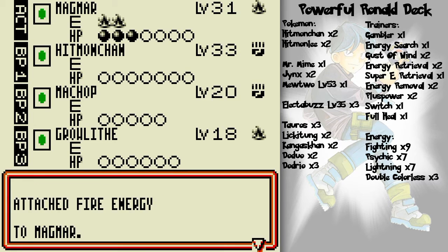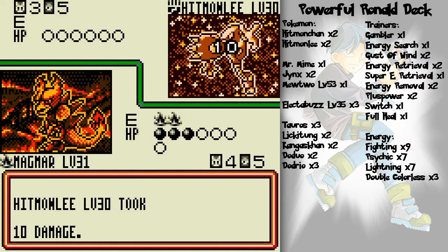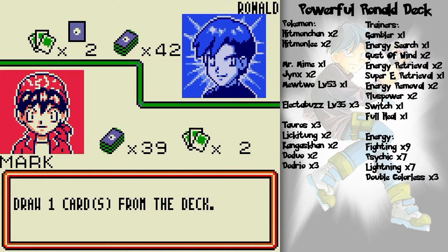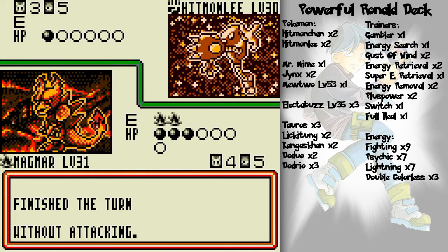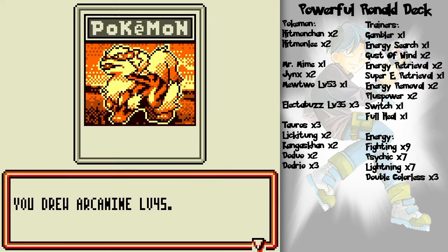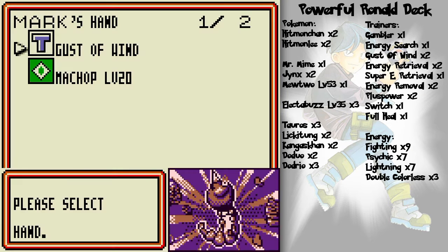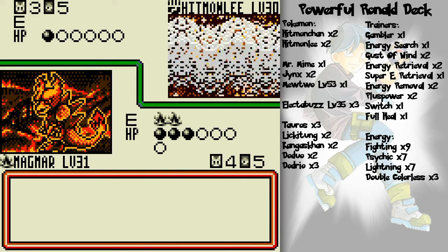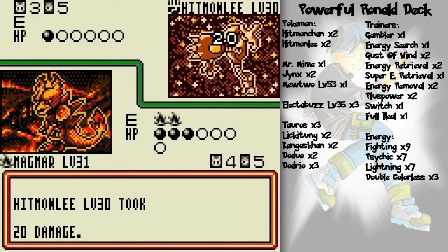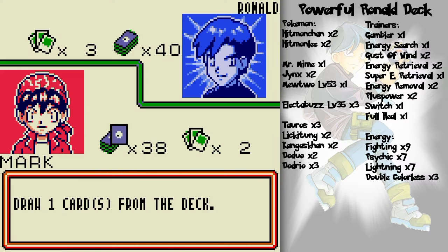Magmar is gonna get another energy. I clicked too quickly and missed Smog — fine. He doesn't have energy on Hitmonlee anyway, just powering up Mewtwo. That's the issue with a tri-color deck — you don't always have the right energy cards. Though who am I to talk, I don't have any energy cards either.